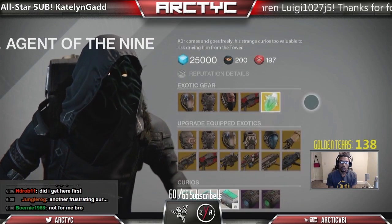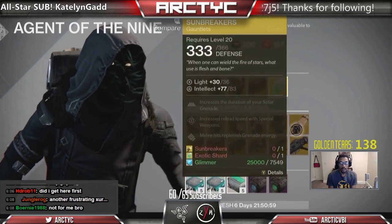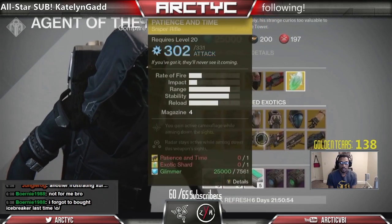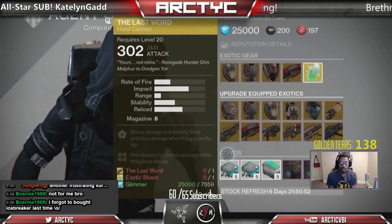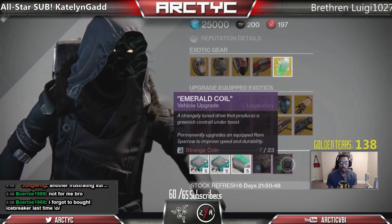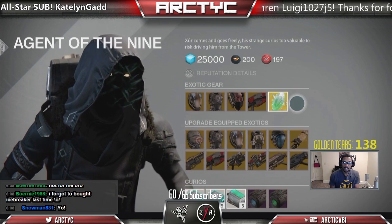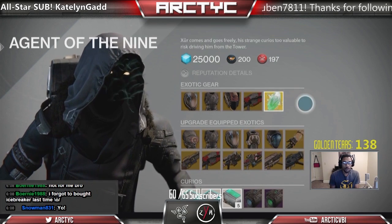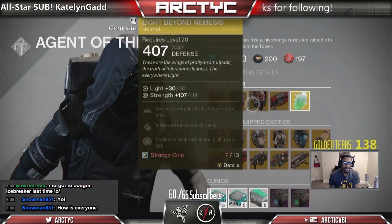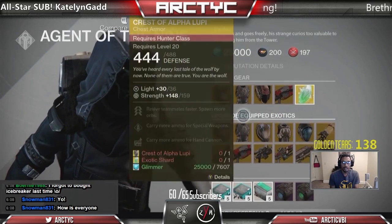Have your Exotic Shard. No Engram this week — that might disappoint quite a few people. Here is all the things that you can upgrade this week with those Exotic Shards. Telemetry: Scout Rifle, Hand Cannon, and Fusion. No Sniper Telemetry, so if you want to get that Icebreaker leveled up quickly, sorry. A little disappointing this week, there's no Engram. I mean, we got Icebreaker which is pretty fresh. I would say that these helmets — they've been here in the rotation a couple times. Nothing super special.